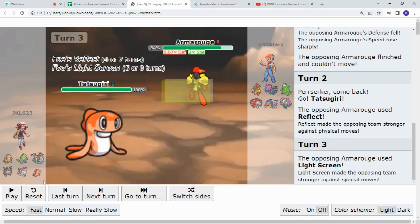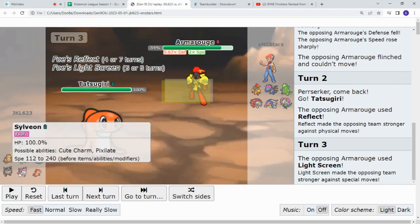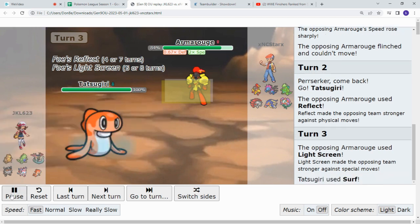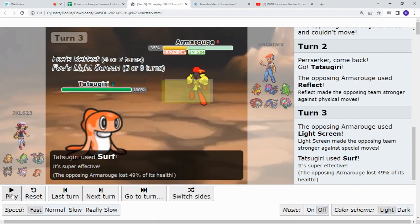You know, it's only really non-combat Pokemon are Sylveon and Tatsugiri. And all of his other ones — ooh. So we see the Surf. Super effective, 49 damage. If the Light Screen wasn't there, it would have definitely knocked out Armor Rouge. So that's, you know, something.